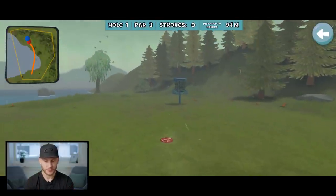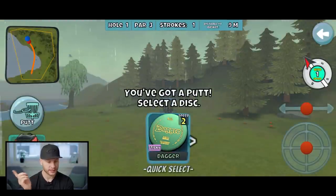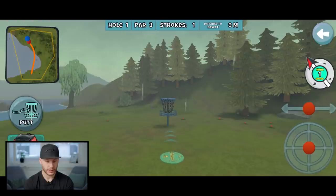There's a tree there — that was really good I think. Select the disc: Dagger. And then I pull back and throw.